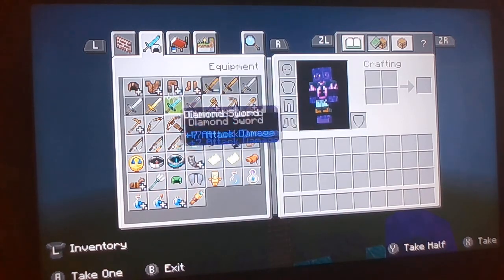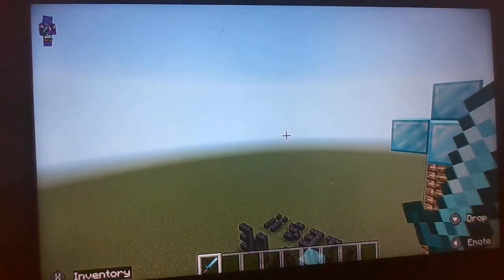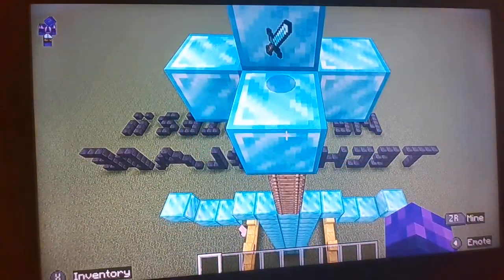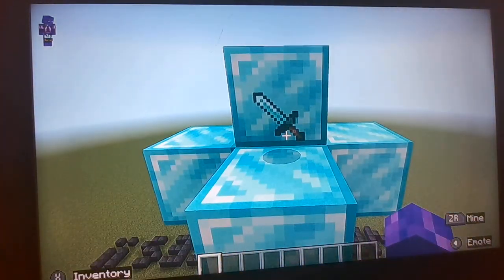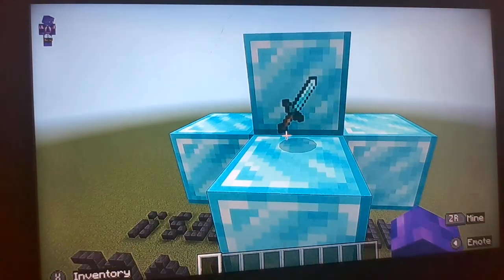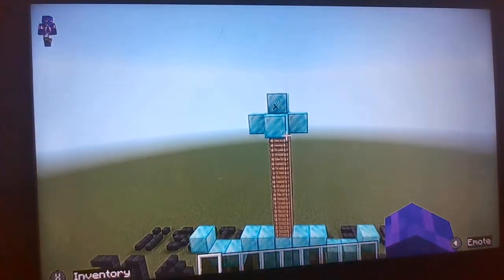If I get out an actual diamond sword, this might be easier to see. You can see right here at the bottom of the sword it has a blue diamond part at the top of the handle — so that's basically what I did with this build.